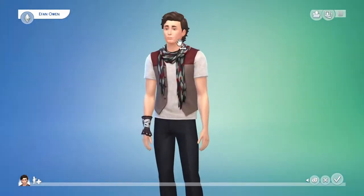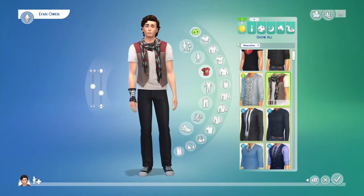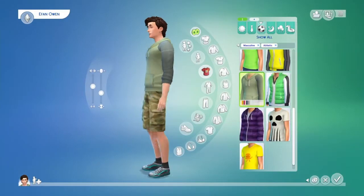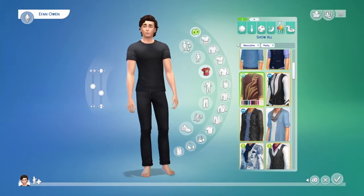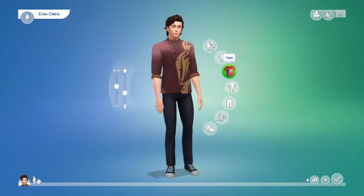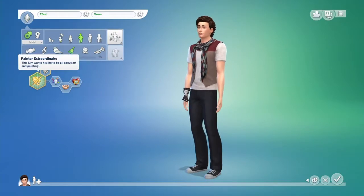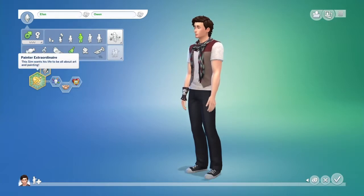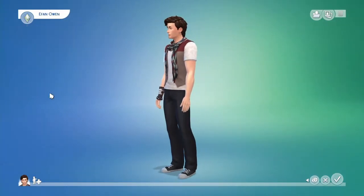So this is my sim — this is the one I always use. Because I have the Dine Out pack, I'll be owning a restaurant, which I'm excited for. My sim's traits are: he wants to be a painter, he's creative, outgoing, and an art lover. So yeah, that's my sim.